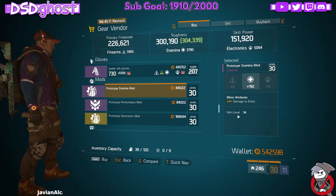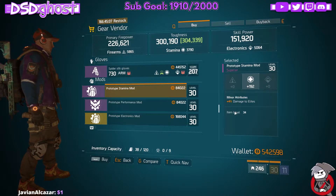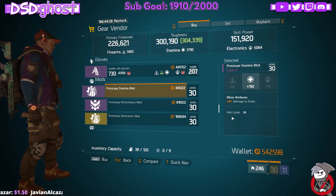Next up is this Damage to Elite mod in the Firewall Gear Vendor. It is a stamina-rolled Damage to Elite purple mod, and that is in the Firewall Gear Vendor.